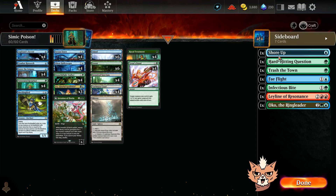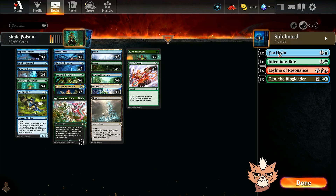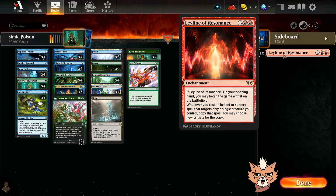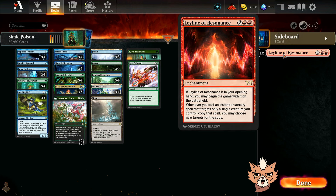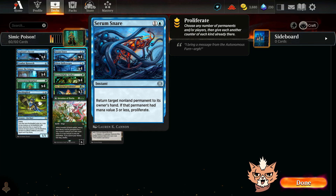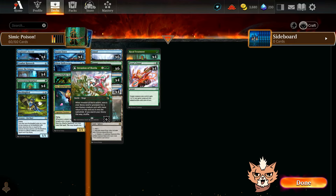Some honorable mentions: Shore Up, removal like Hard-Hitting Question and Infectious Bite, Trash the Town, Fey Flight, Oko the Ringleader as a top end, and Ley Line of Resonance — though that would push us toward three or four colors. The removal we're actually running is tempo removal: all four Serum Snares, which return a non-land permanent to its owner's hand, and if it had mana value three or less you proliferate.